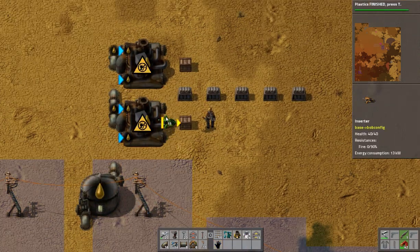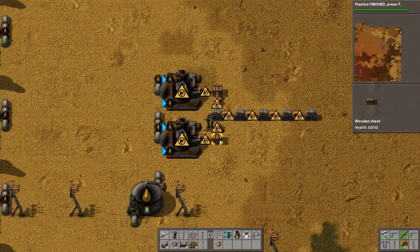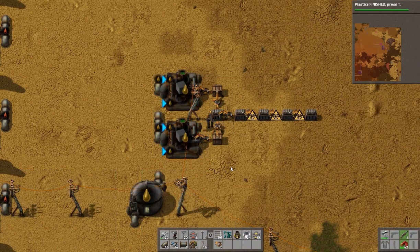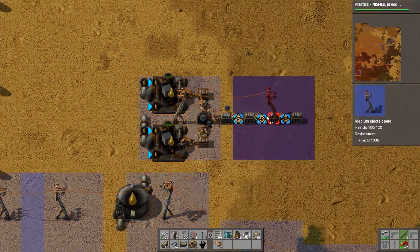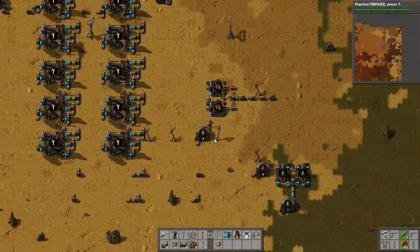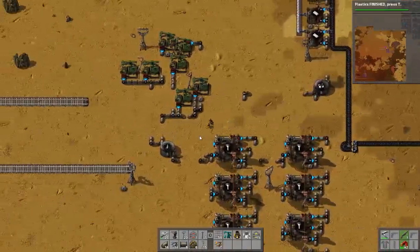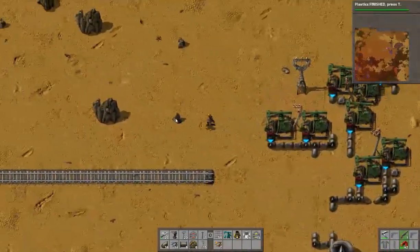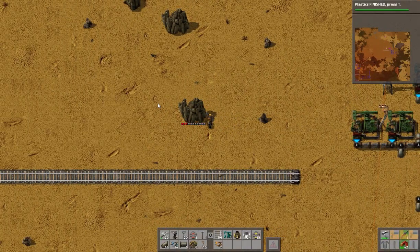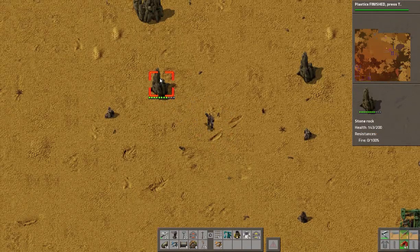There will be a lot of solid fuel which we will probably eventually use for fueling up a tank, car, or a train - solid fuel is good. Oil is good to go, our petroleum gas should stay pretty good. We're going to want to set up a system to load the plastic and move them into a circuit sort of area.